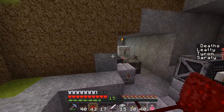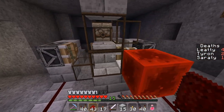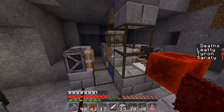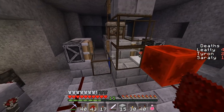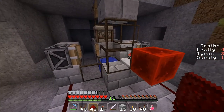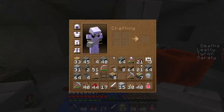Any moment now — as Etho says. Crusher is on. It will crush the mobs to half a heart. Water dispenses and it runs all over our redstone, just as we planned.